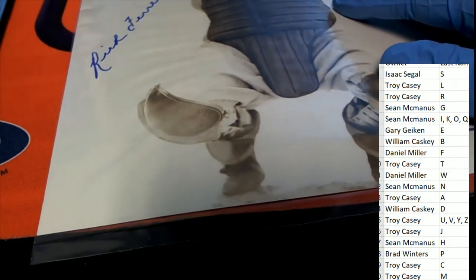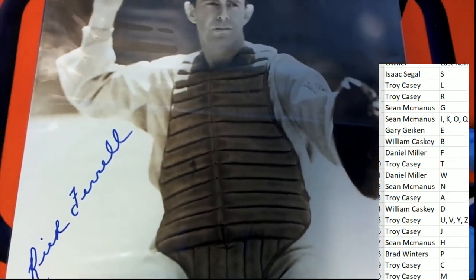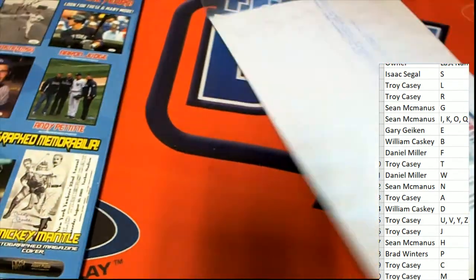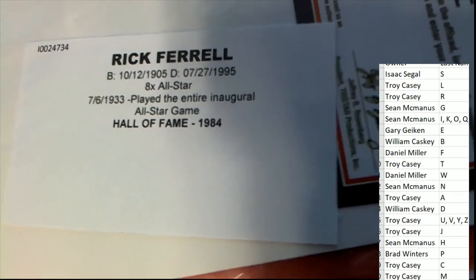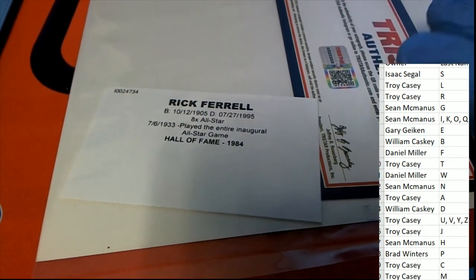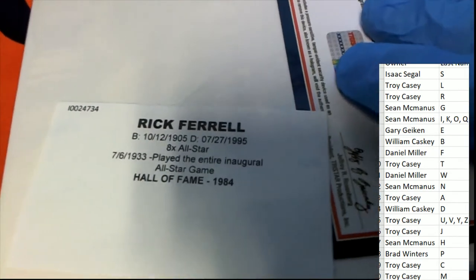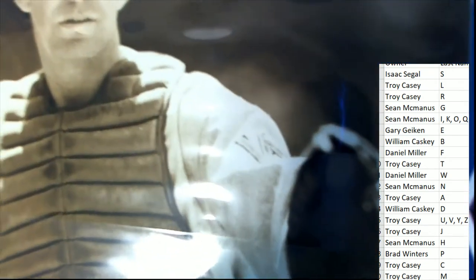Oh my gosh, what is this? It's a legend of baseball — catcher Rick Farrell. Legend of the game, authenticated by TriStar. Letter F owner Daniel M. hits and comes away with Rick Farrell. Hall of Famer and catcher who played the entire inaugural All-Star game — the very first All-Star game. He played the entire game in 1933. That is a really cool autograph to have.